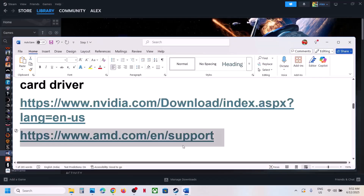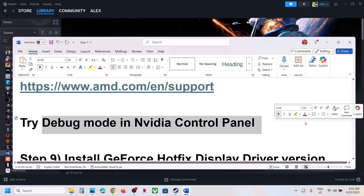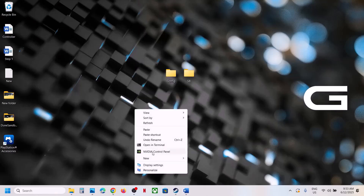For AMD card users: first uninstall the current graphics driver, restart your computer, go to the AMD website, select your graphics card, install the latest driver, restart, and launch the game. Also try Debug Mode in NVIDIA Control Panel — right-click the desktop, select Show More Options, then open NVIDIA Control Panel.